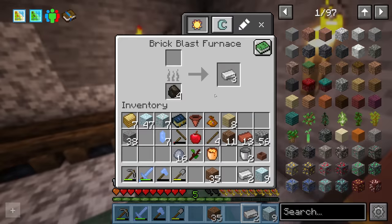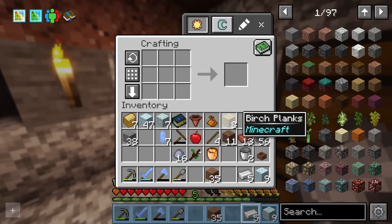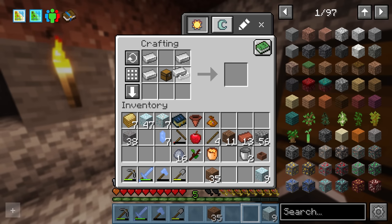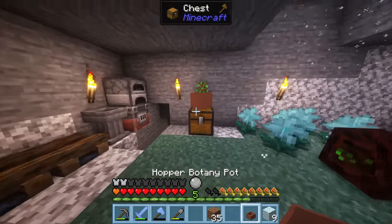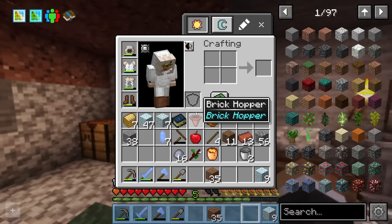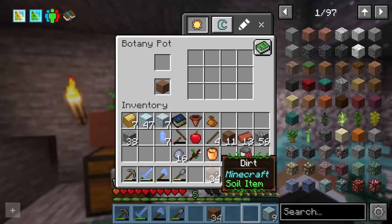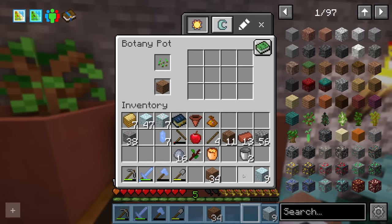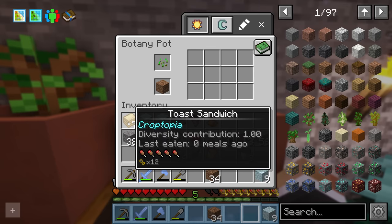The other iron is done. We do the same thing again — make another chest, upgrade that to a hopper, upgrade the botany pot, place it above a chest, put in more dirt, and this time place in a wheat seed. That is going to continually grow wheat for us to allow us to make bread in the future, hopefully allowing us to not die once we run out of toast sandwiches.